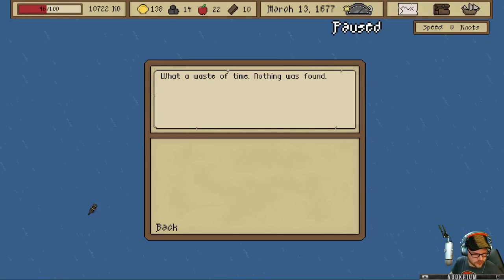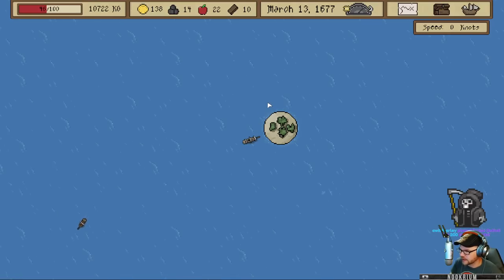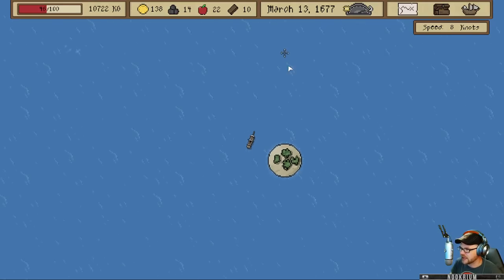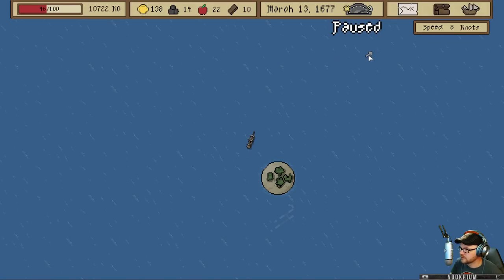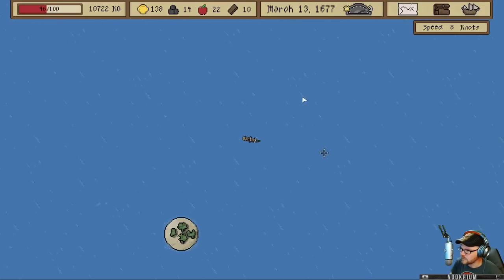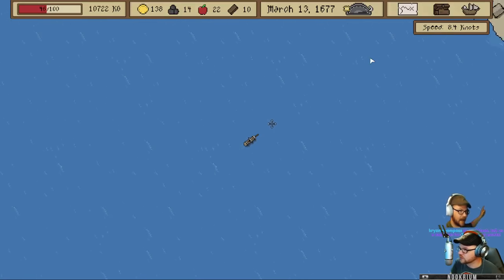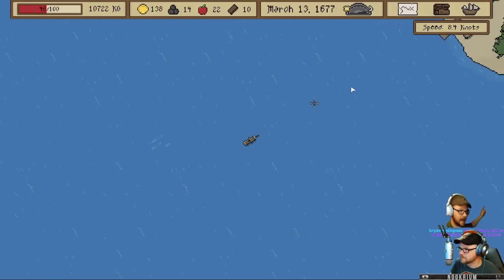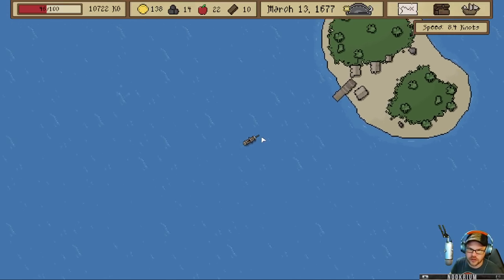Nothing was found on that small island, nothing was found there either. We got a little damage, so let's go sail to this island over here. We'll sail this way — you can see the wind blowing. We adjust our speed by moving with or without the wind. Eleven days left, I guess — I'm not sure what that's for. Let's go over here.